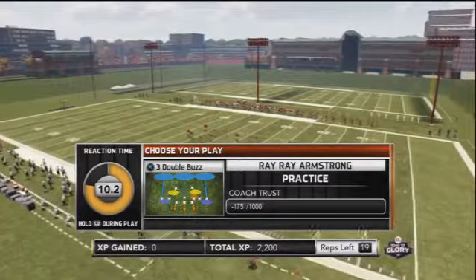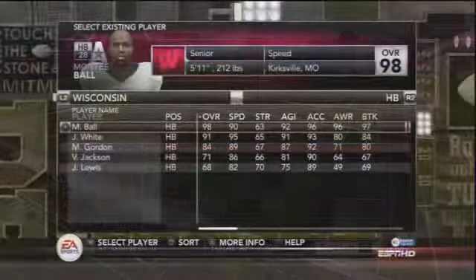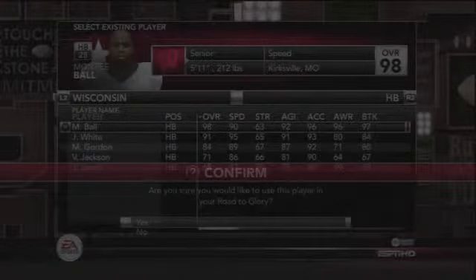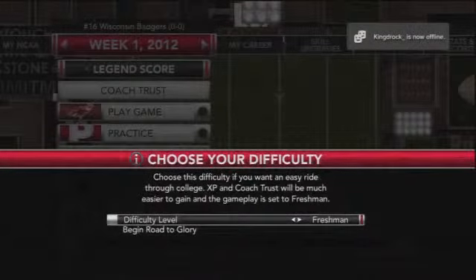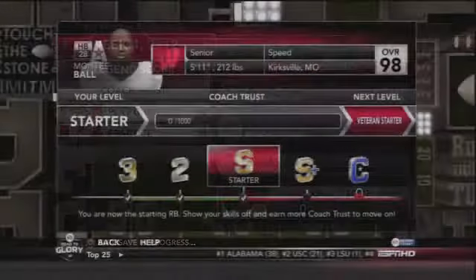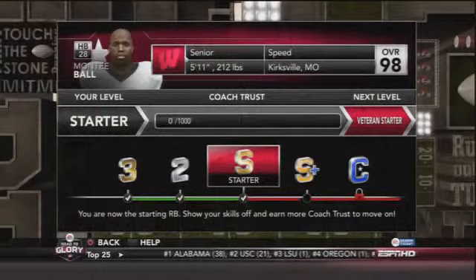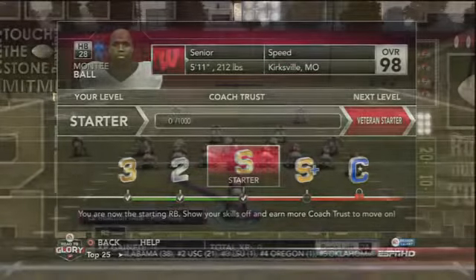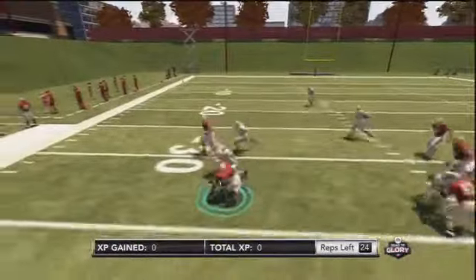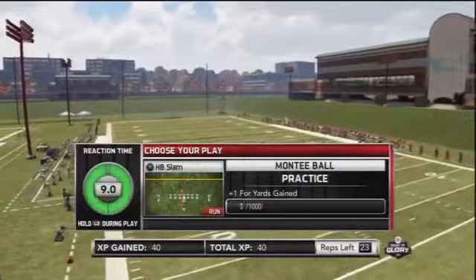And that's assuming I don't get any more bad zone or bad man coverages while trying to make up for what I lost from one play. I'm not sure why they changed anything from last year — I thought last year was fine. I didn't become a starter in any of my Road to Glory saves until midway through my first season. Sure, maybe it's not totally realistic, but it's a video game. They made it too hard this year. There's no way to really climb the ladder on Heisman difficulty unless you get lucky.